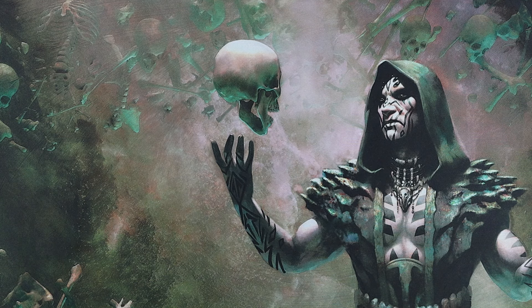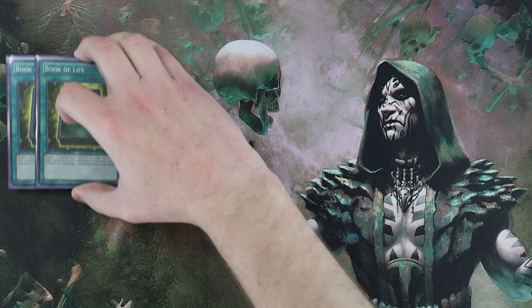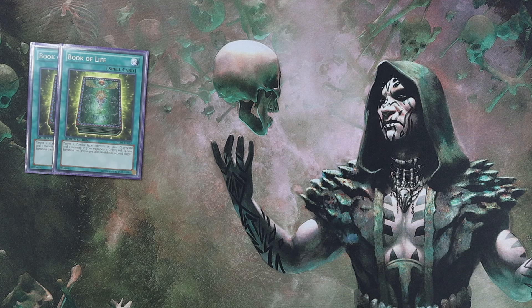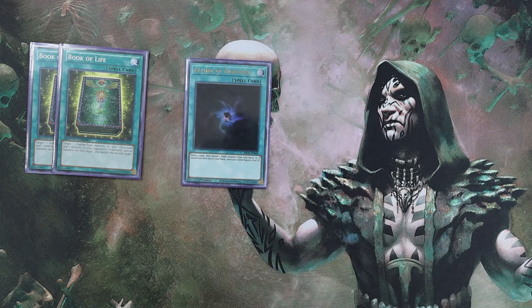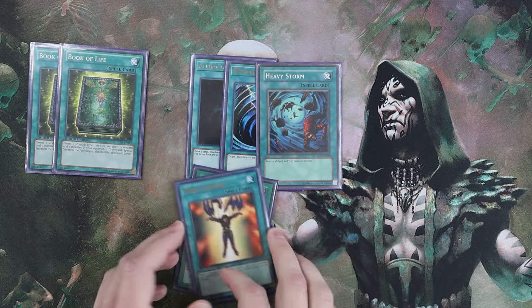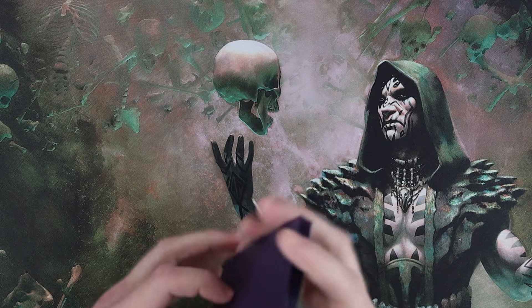Into the spells: double Book of Life — really good card. Beast Mode has a decent strategy where when he expects his opponent to board in graveyard hate, that's when you board out Book of Life to blank some of their sideboard cards. I haven't had the opportunity to try that myself but I love that kind of tricky play. The rest of the spells are singletons: Allure of Darkness, MST, Heavy Storm, Brain Control, and Mind Control. These are awesome with your Divas and Plague Spreaders — stealing your opponent's cards to make your own synchros is great.